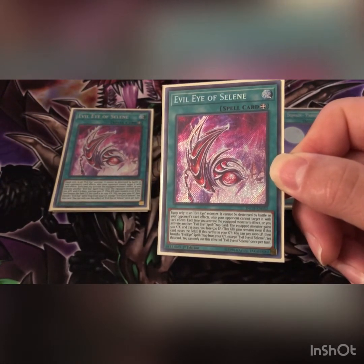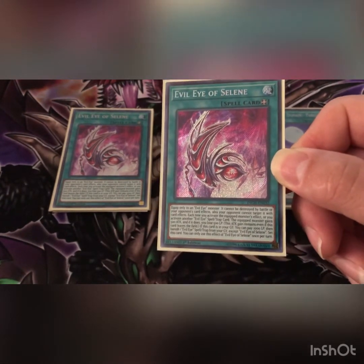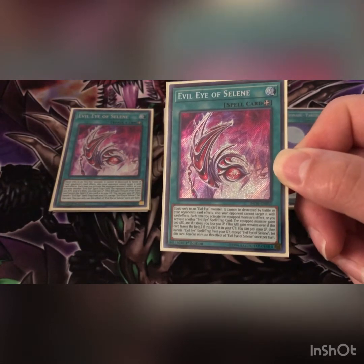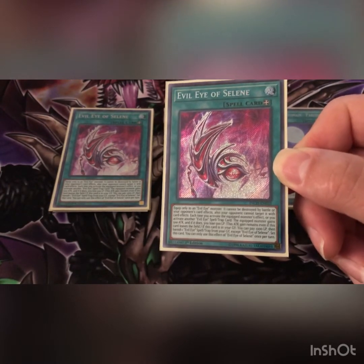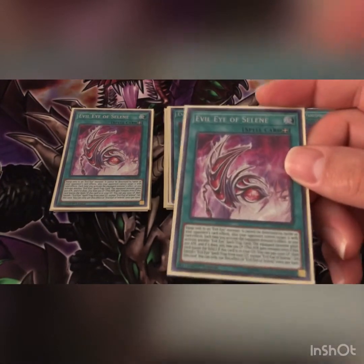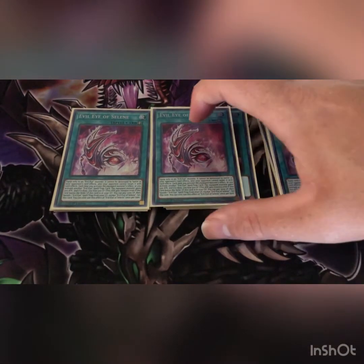This attack gain remains even if this card leaves the field. If this card is in your graveyard you can pay 1000 life points — it has a recursion that costs life, so making sure you have well over 1000 is always good — then banish one Evil Eye spell or trap from your graveyard except this one and set this card. You can only activate Selene once per turn, so if your opponent gets rid of it, you pay 1000, banish a spell or trap, set it and activate it because you haven't activated it that turn.